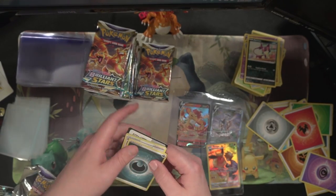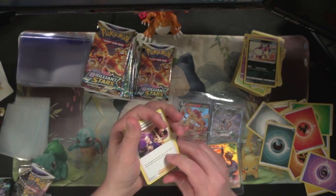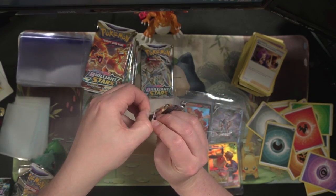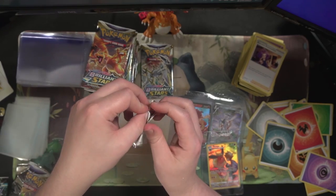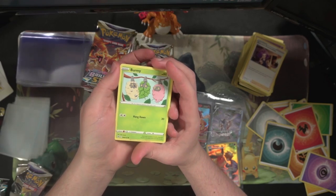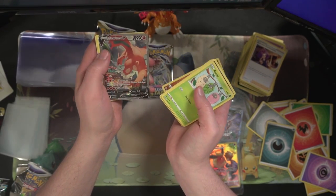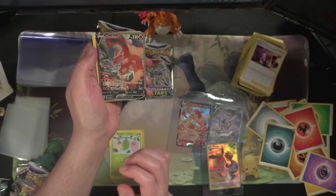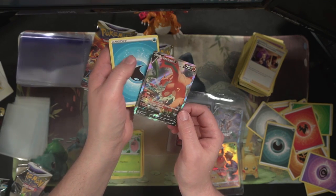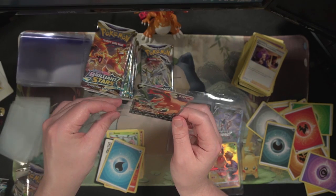I'll take that — it's two less cards we have to find. Moving right along, stinking Simisear RV — Simisear! Starly, Rayquaza, Starly — and oh my god, this is the best booster box we've opened! We got the Charizard V alt art AND the RCSV alt art!